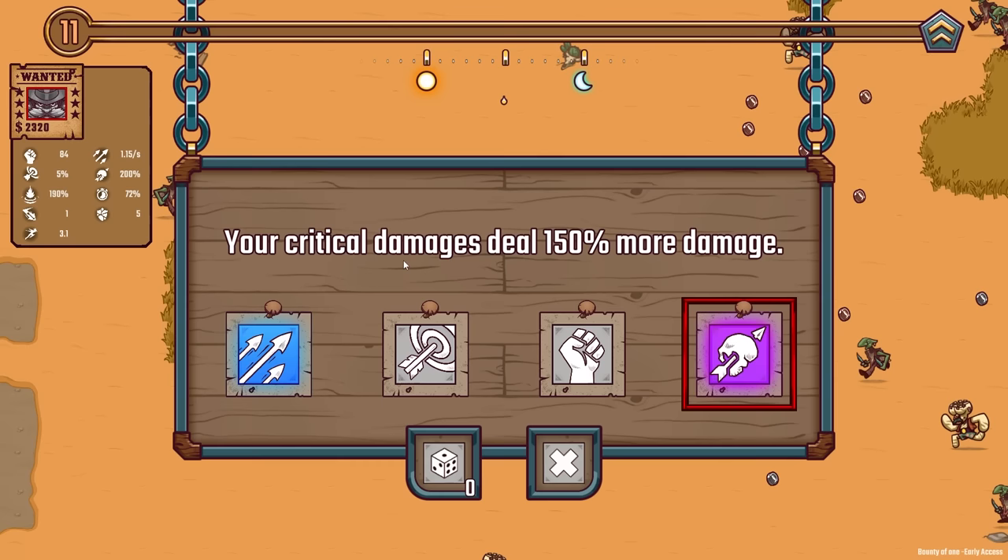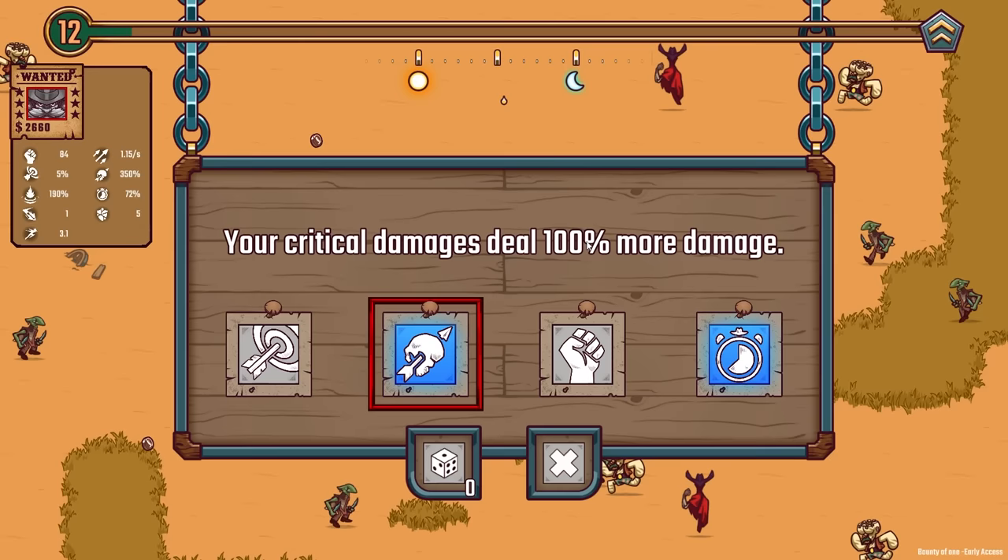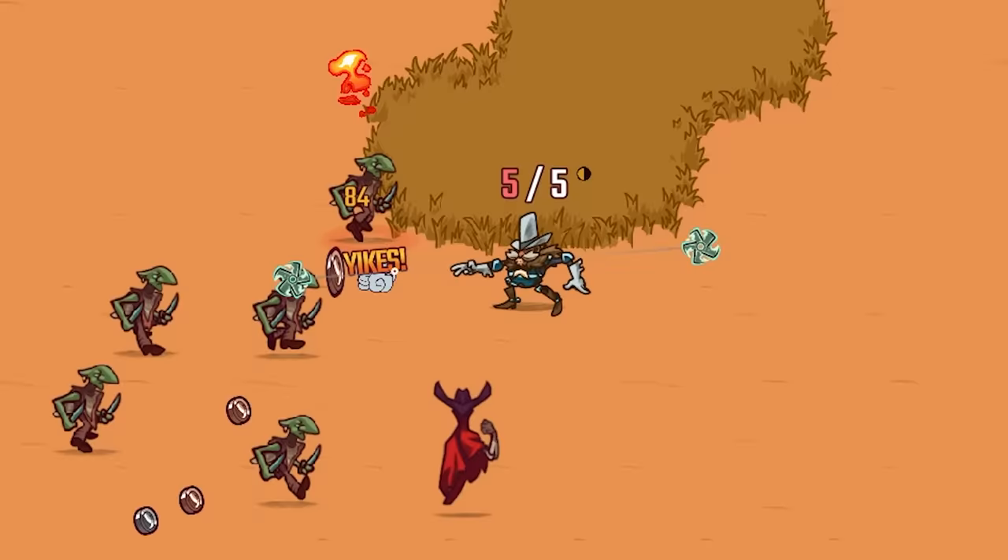Crits do 150% more damage — crits are basically doing double what they just were, and that's not gonna hurt anything. We need to increase our critical chance at some point, but for now, enjoy the shurikens. I'm just gonna take 100% more crit damage for now. Later once we start to stack crit chance, that'll come in handy. You can just never have too much damage — that's a fact.